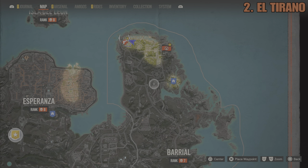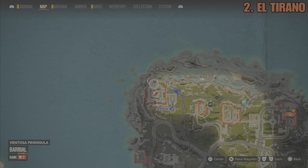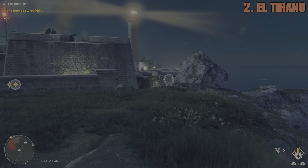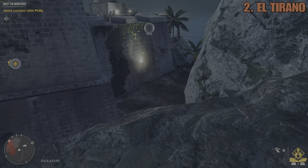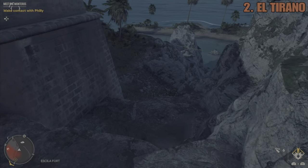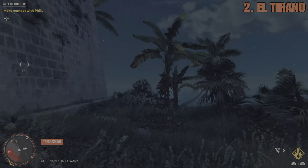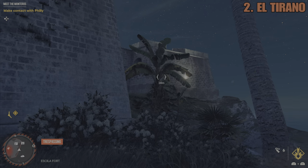The second weapon is the El Tirano, and this is located in the northwest section of the Bariel region. It is located on top of that lighthouse there in this fort. I'm showing the footage from here as this is the easiest way to get to it unnoticed, because it is in a restricted area, but there are very few troops around this particular area.